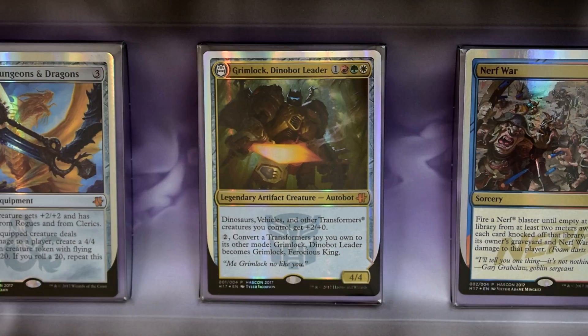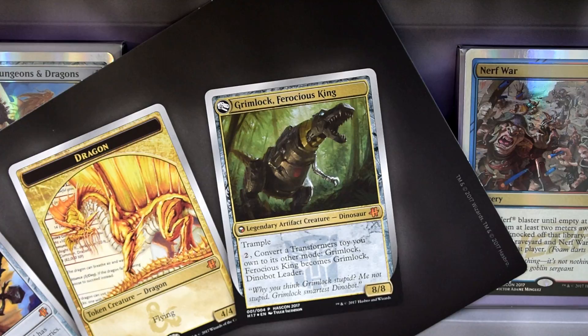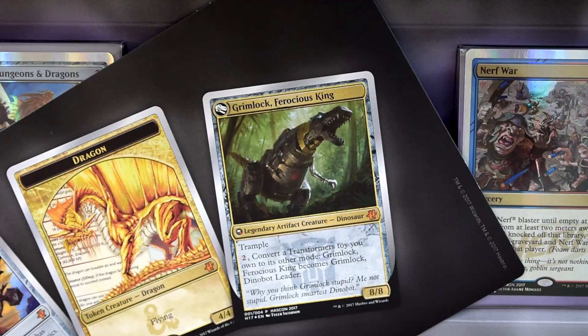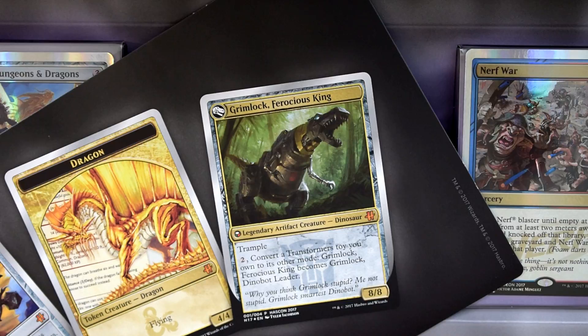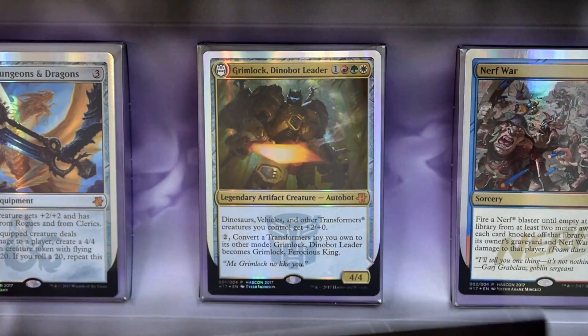You can pay to convert a Transformer toy you own to its other mode — Grimlock Dinobot Leader becomes Grimlock Ferocious King. Grimlock Ferocious King is a legendary artifact creature, also a dinosaur, and has trample. He's an 8/8, and you can pay to convert him back to Grimlock Dinobot Leader. This is a really awesome card. You could play it in casual and tabletop with your friends.